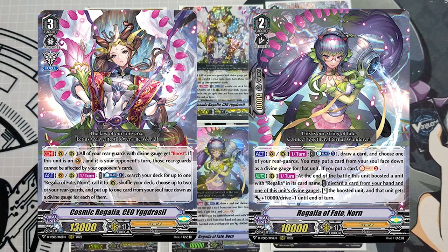The first is Idriso. The main skill you want is Counter Blast 1, search your deck for up to one copy of Norn and call it to Rear Guard Circle, shuffle your deck, and then choose up to two of your rear guards and put one card from your soul as a divine gauge for each of them. This can fetch Norn and set it up behind your Vanguard or your rear guard column depending on what you're using Norn to boost. Idriso also has a skill where all of your rear guards with divine gauge get the ability to boost. Now, Norn's key skill: at the end of the battle that it boosted a unit with Regalia in the card name, you can discard a card from your hand and one of these units' divine gauge, and stand the boosted unit. That unit gets plus 10k and drive minus one until end of turn. So depending on whether your Vanguard or rear guard is Regalia, you can stand that unit, performing re-standing Vanguards or re-standing Regalia rear guard units that have gained power from triggers.